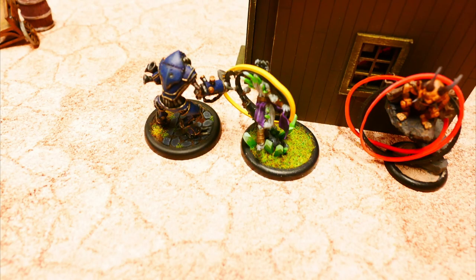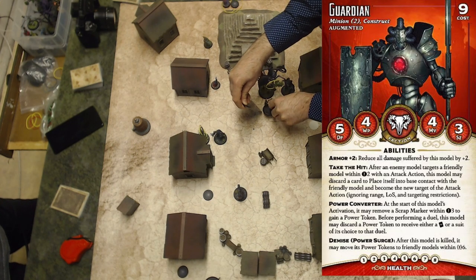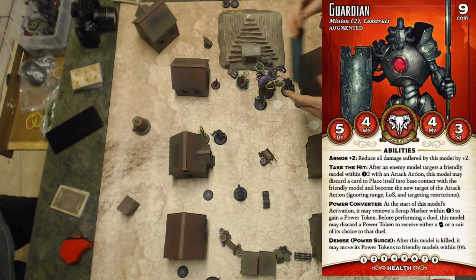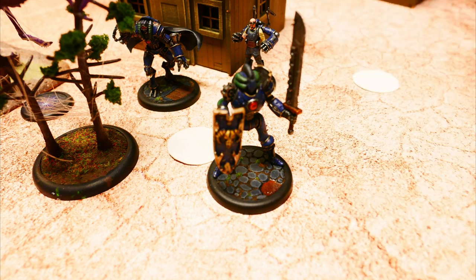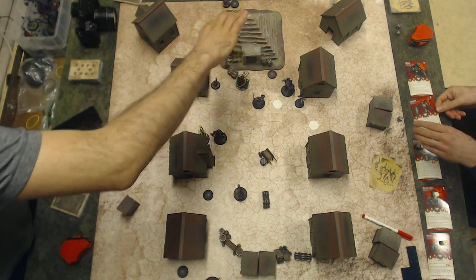Obsidian Oni activates and attacks the Warden. First attack hits — red joker on damage, five damage total. The Warden has two life remaining. Second action, miss. Guardian activates. First action, transfer power to move out of the hazardous terrain effect and get into close combat reach with Lady Yumi. First attack at the spider — it's a hit. Yurugumo takes three damage and has one life remaining. But on the second attack, it's a hit and the Yurugumo actually dies.